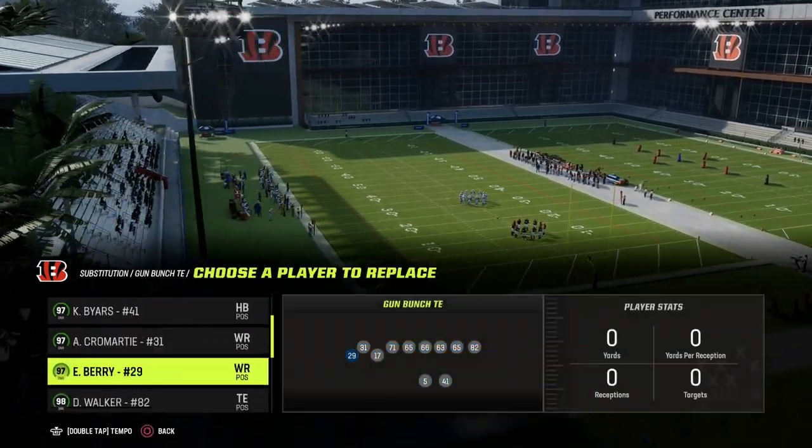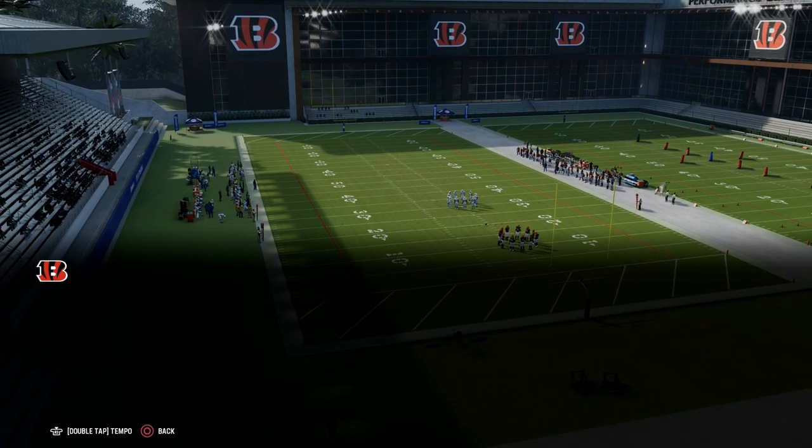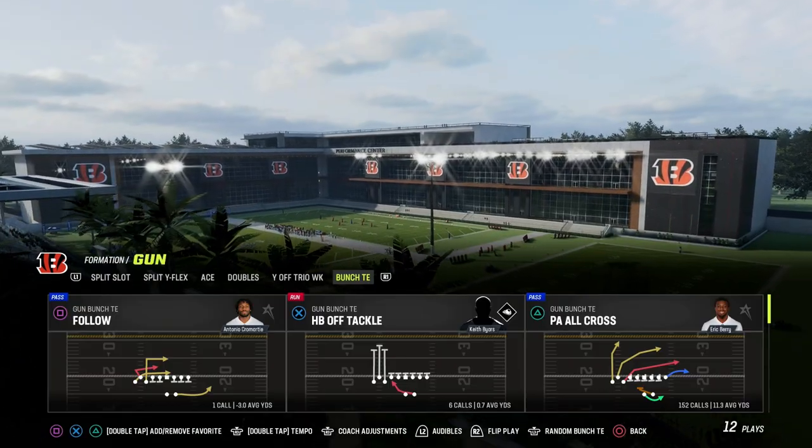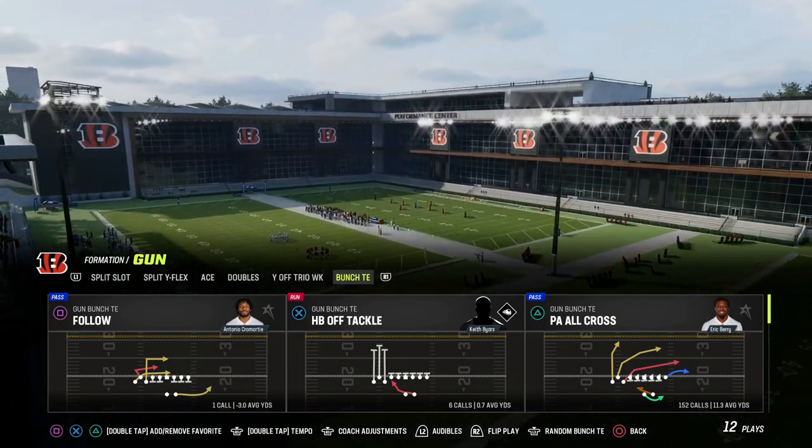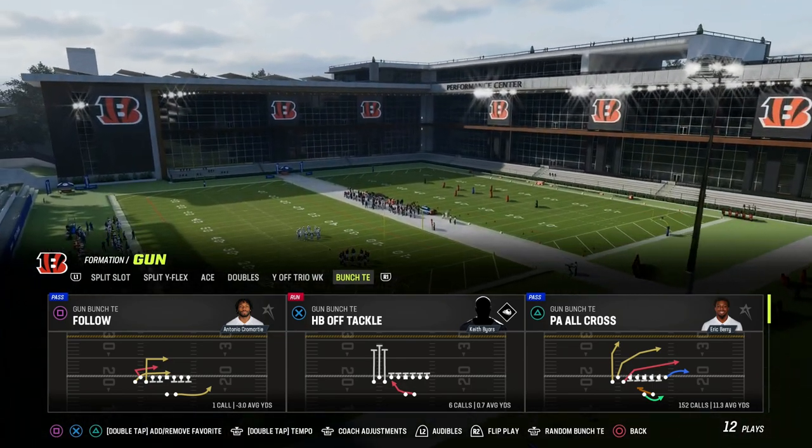We are in the run heavy playbook today — that's what I actually did the ebook on specifically — but you can apply a lot of this stuff to any other bunch tied-in that you see. PA Boot Over PAL Cross is the play.